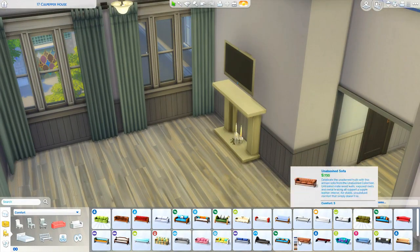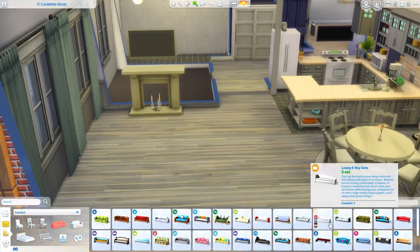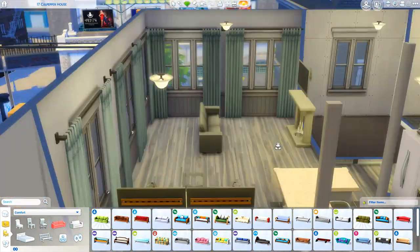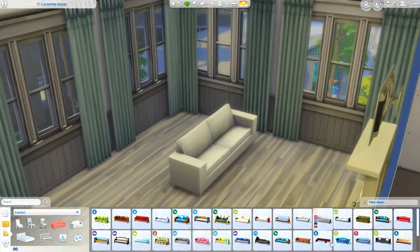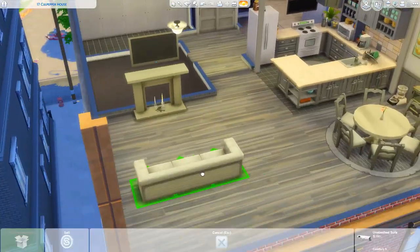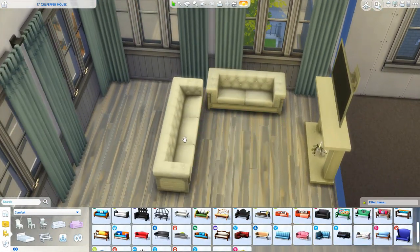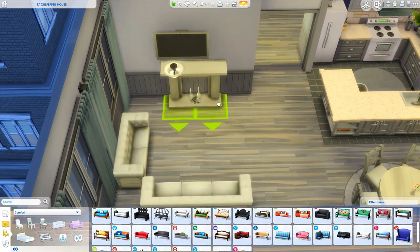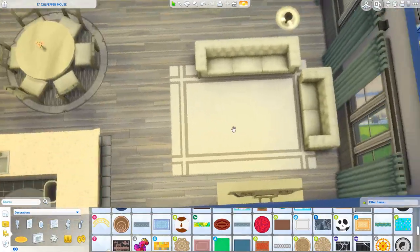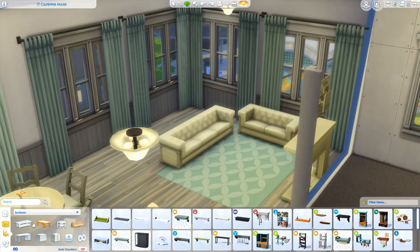Her bedroom is small but the living area, dining, and kitchen are very spacious. I wouldn't imagine moving a family into this apartment unless they wanted to sleep on the couch. She could have a boyfriend move in and share a bed, but there's just no room to fit another bed — it's really small.